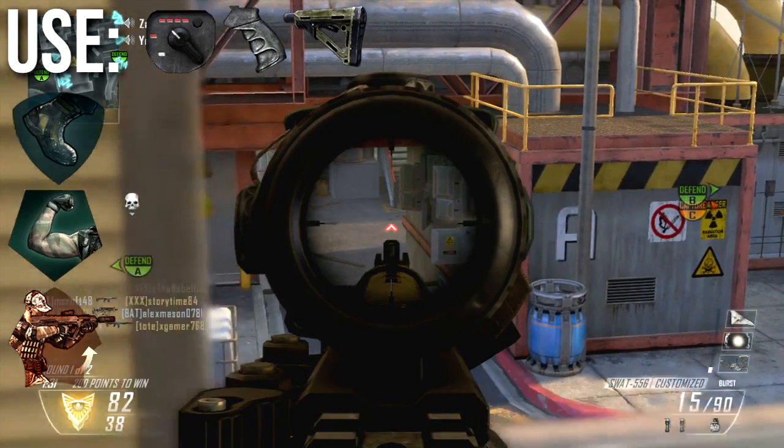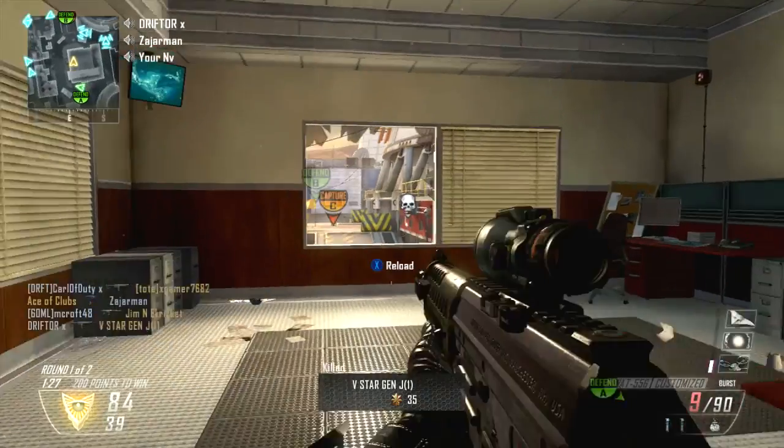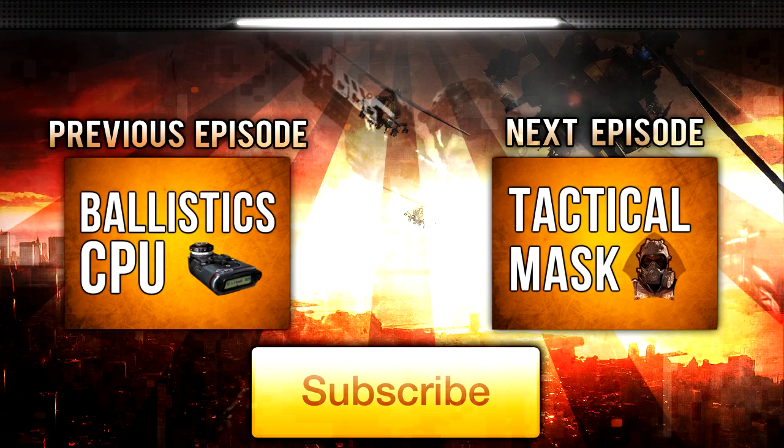These are my ideal classes, though ideally I probably wouldn't use this weapon very much because I just don't like it. Well guys, that's all for this episode. I hope that you enjoyed it and learned something useful. If you'd like to check out my previous episode on testing out the Ballistic CPU, you can click the box on the left. If you'd like to check out the next episode on tactical mask, click that box and it'll open whenever it goes live. As always, if you enjoyed the content, don't forget to like, favorite, and subscribe. Drifter out!